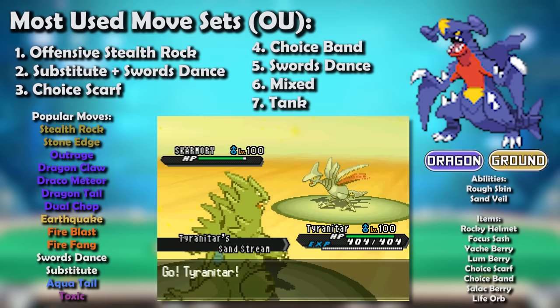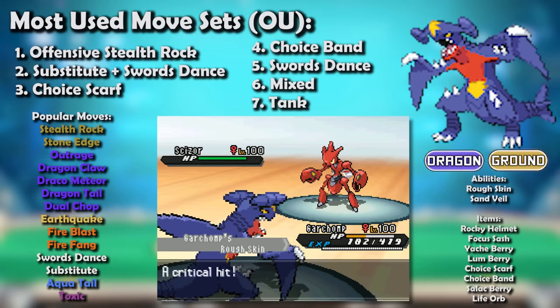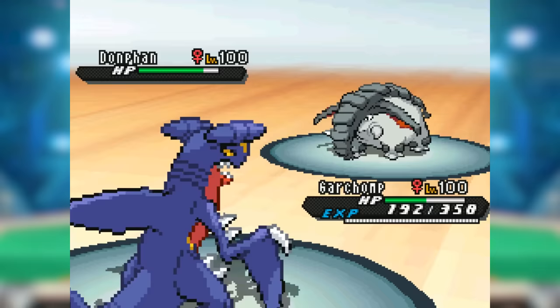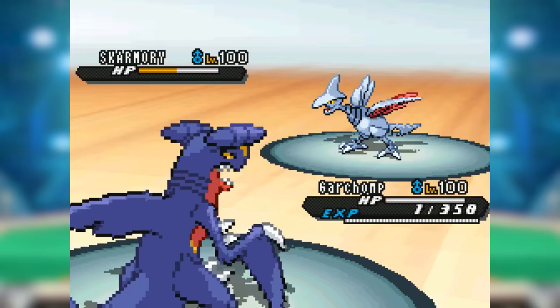Garchomp actually spent a good deal of Gen 5 banned from OU, mostly because of Sand Veil — that massive 20% evasion boost enabled Garchomp to potentially straight-up beat counters and checks if the opponent was unlucky. But in October 2012, something huge happened: Garchomp got a new ability, Rough Skin, from the Dream World. The Smogon council unbanned Garchomp from Ubers but banned Sand Veil and Snow Cloak under the new evasion clause. From that moment, Garchomp was once again allowed in OU. That signature Yache Swords Dance set was still terrifying.